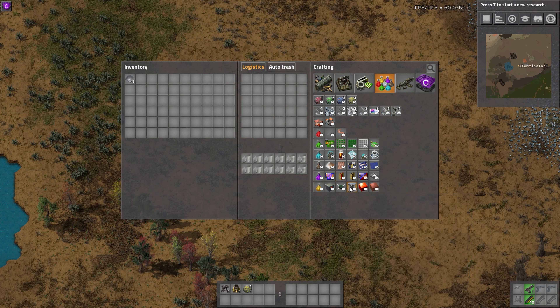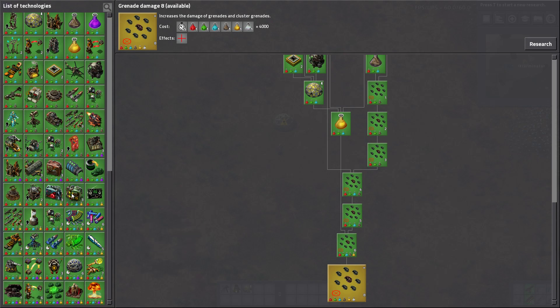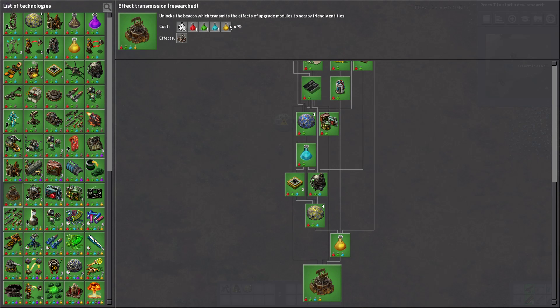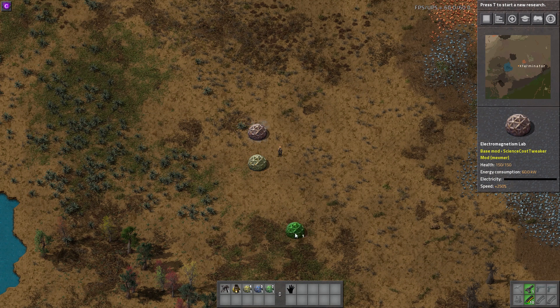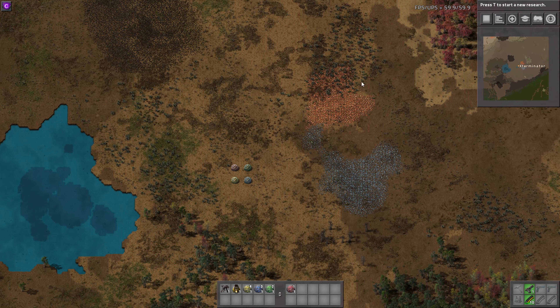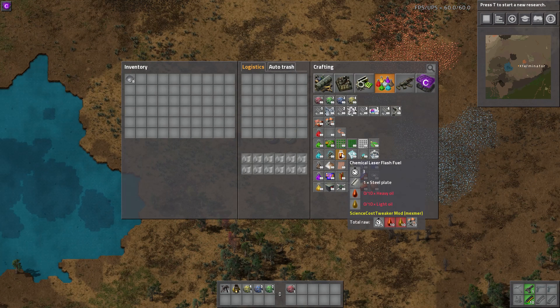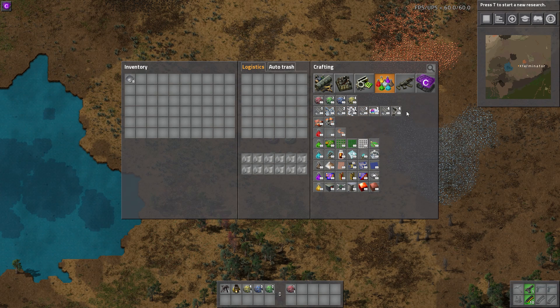The science costs themselves haven't really changed — it's more that the science packs themselves have changed. The pack costs are the same as vanilla. So if you're looking for a change in science, maybe getting bored of vanilla or wanting something more complicated without going full Bob's Mods with massive strenuous steps, I definitely recommend checking this out. It's pretty popular, I've played it before, and I think it's only improved over time. Link below to the mod portal. It's compatible with other mods too, though you may want to double-check, but it works great in vanilla since it builds on vanilla items.